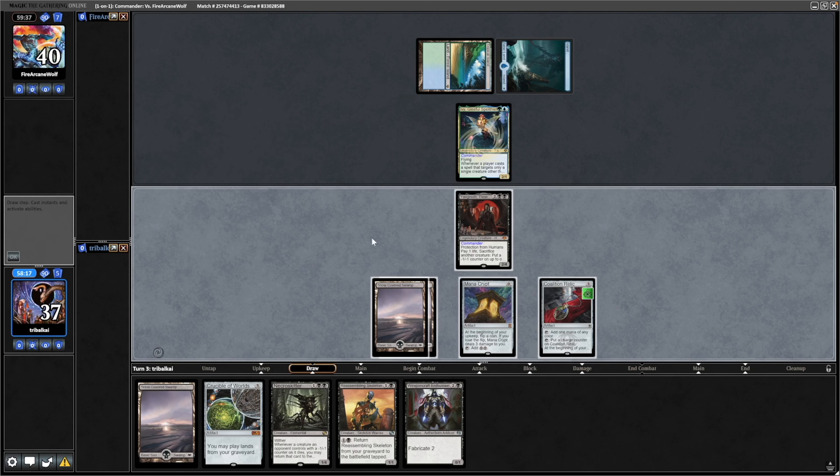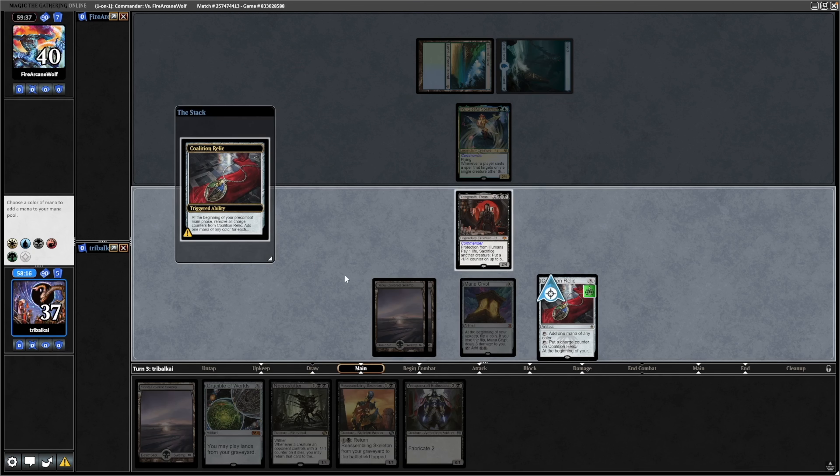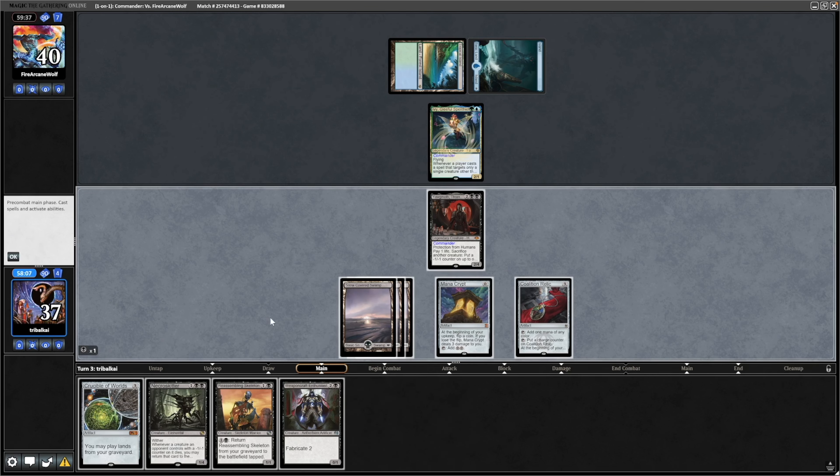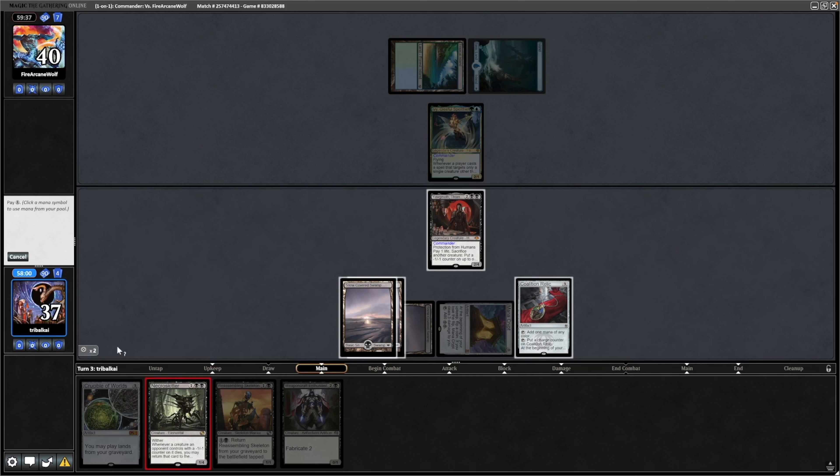So we see Ivy, Gleeful Spell Thief, which is soon about to hit the command zone again. Not much point in proliferating on the Coalition Relic — it costs us two mana and this will just gain us two mana back — so we'll take the one mana at the moment.